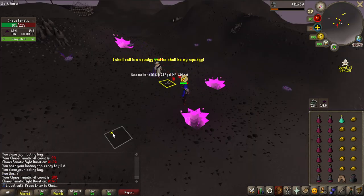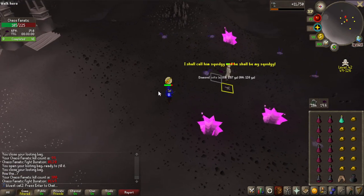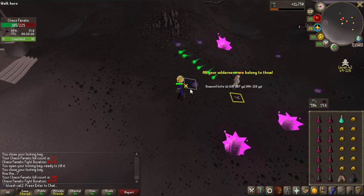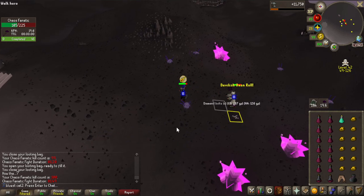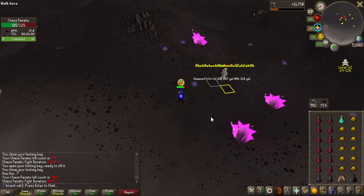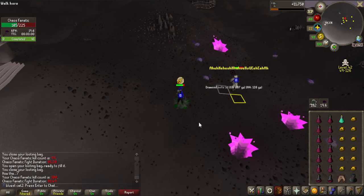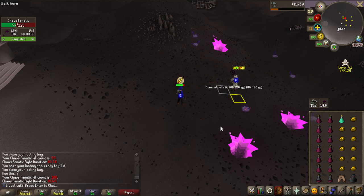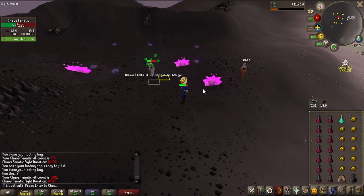That is 100 KC hit and I'm getting about 20 kills an hour, so I've been here roughly 5 hours. I only have about 250 Diamond Bolts Enchanted left and they are helping me speed this up a lot. So I'm just going to stay here for the remaining bolts - I'll probably end up at around 130 KC. Let's hope I get that Malediction Shard in those KC.